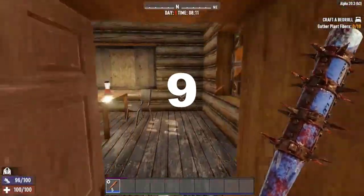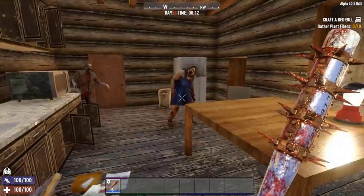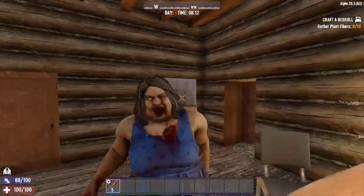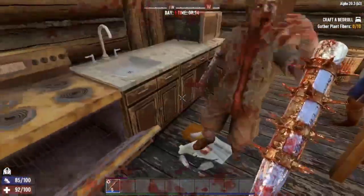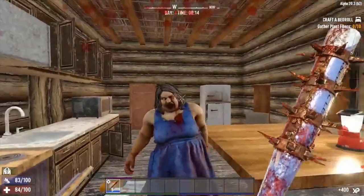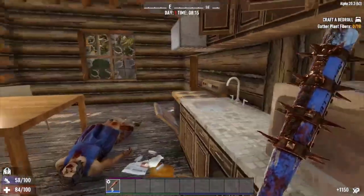Number 9: Baseball Bat. Range 2.4, entity damage 17.4, attacks per minute 52. There are numerous melee weapons in 7 Days to Die, but one of the best is the baseball bat. When playing this game there will inevitably be times when you run out of ammunition.